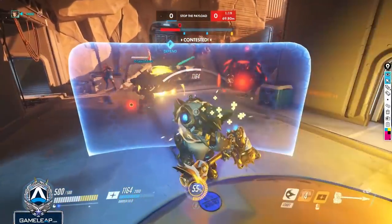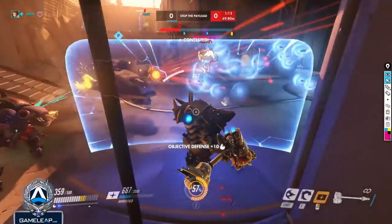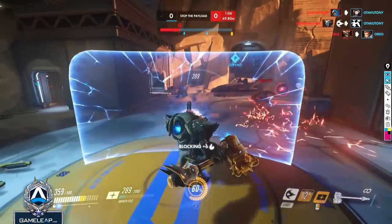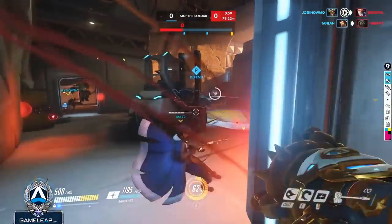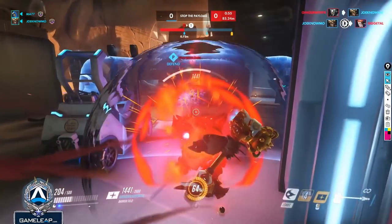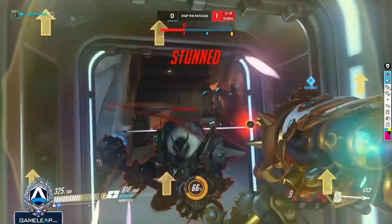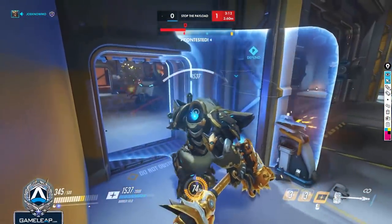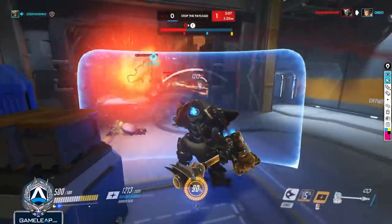Throwing some flamestrikes is good — get some ult charge. Your D.Va is going in; I'd be a little bit aggressive, maybe swing your hammer a little more. Your team has a quicker respawn so you can afford to be more aggressive. Your Brigitte was picked, which is unfortunate, but you still have your main healer. I would have been more aggressive there. Here you should have used your shield — there are way too many Junkrat bombs coming in and your Ana was taking too much damage.